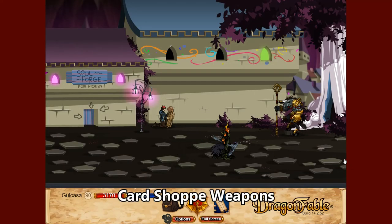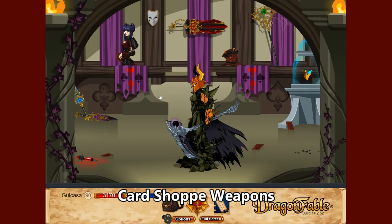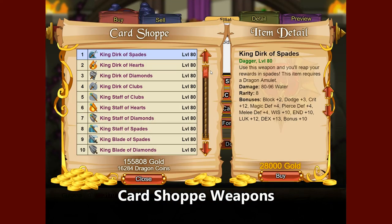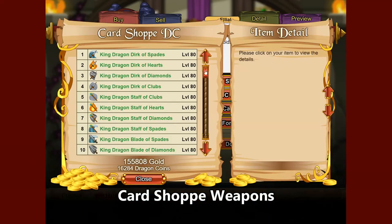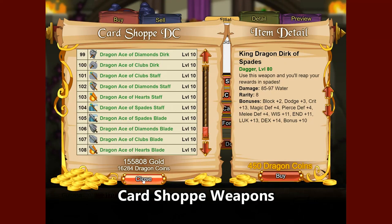An alternative to the Soul Forge is to head to the right in Reason When Lost and go to the card shop. Elial there gives you access to a shop containing a number of dragon amulet weapons — among others the King Dirk of Spades, Hearts, Diamond, and Clubs — which cover a fair number of elements for what you need, available at pretty much every 10 levels. There's also a dragon coin version of each of those weapons available.